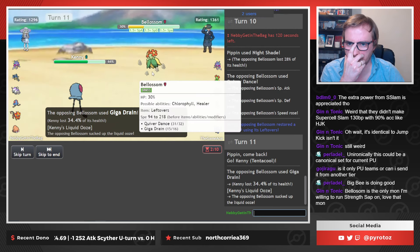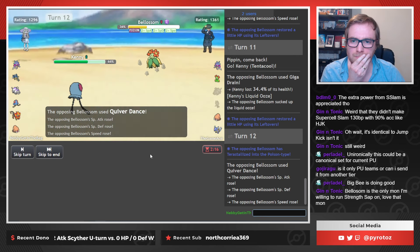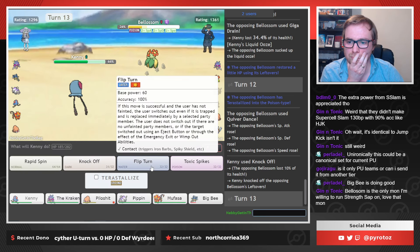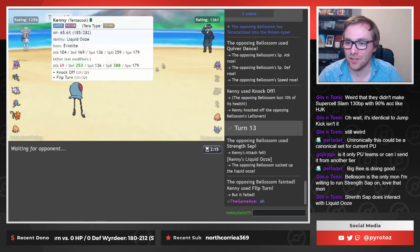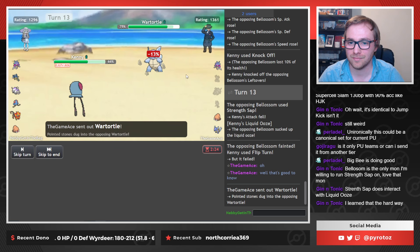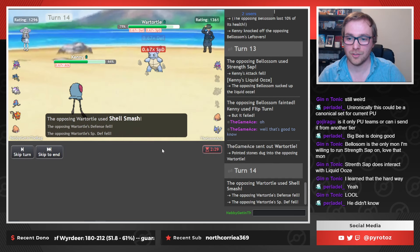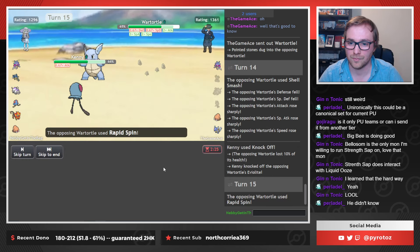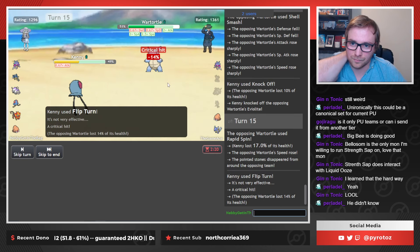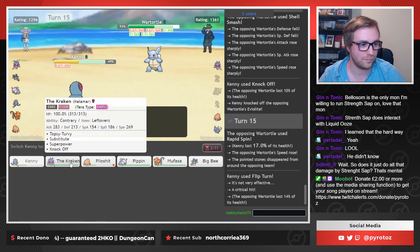Well, Giga Drain obviously perks him and that's fine. Still got a Nightshade in the back. That doesn't work, surely? Yes! Uh-oh, stinky! I'm just going to Knock Off. To be honest, I wasn't sure if that was going to happen, but it's pretty funny to know that. I'll just Flip Out. I think it just does all damage — Strength Sap is quite funny, actually.